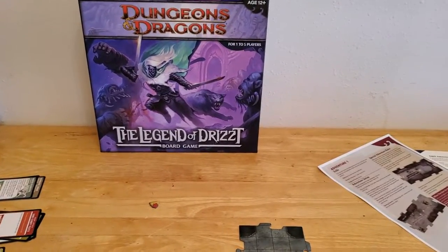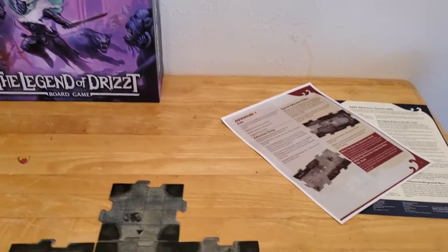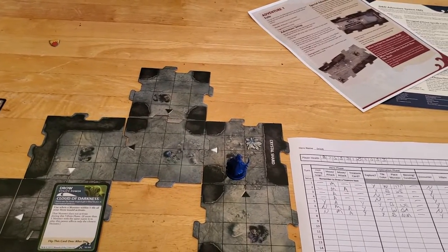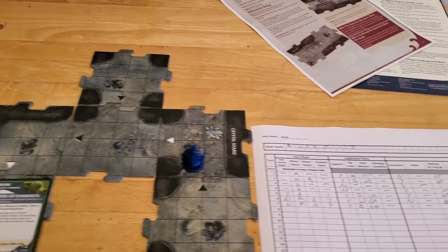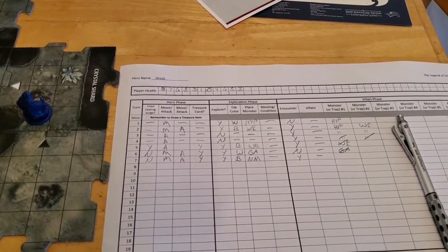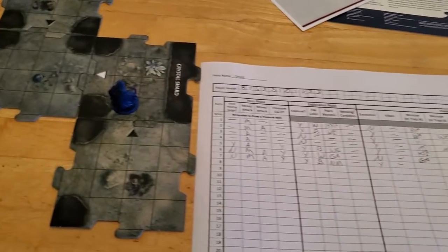We're ready to start turn number eight of the Legend of Drizzt board game, Adventure number one. Things went pretty well for us last turn, all things considered. We're going to start our hero phase, and there are no monsters on the board, so we're not going to have to attack anything — we're just going to move and explore.